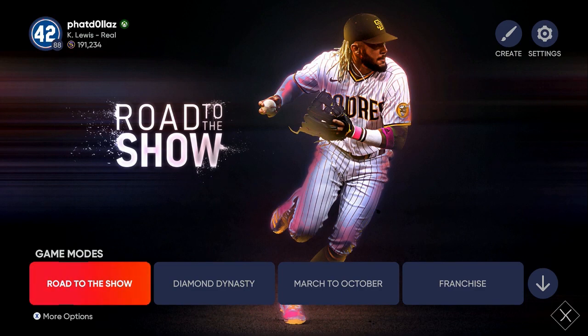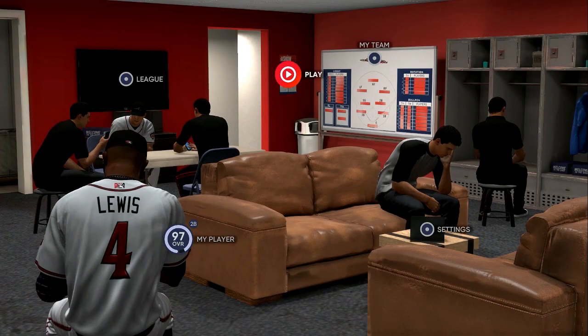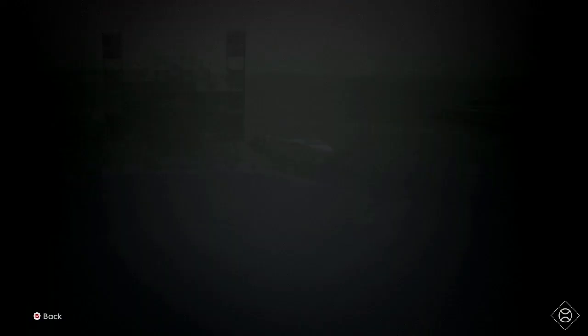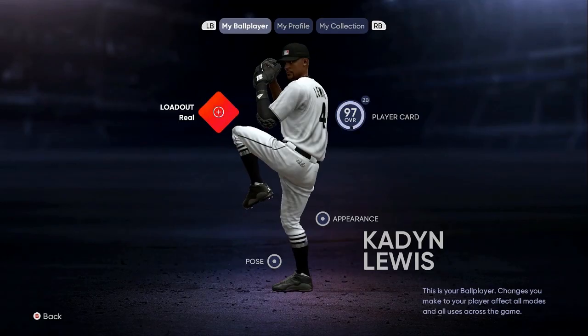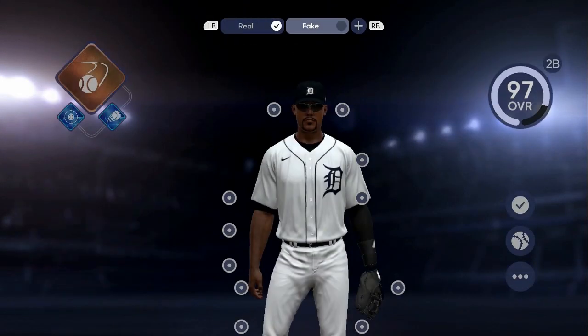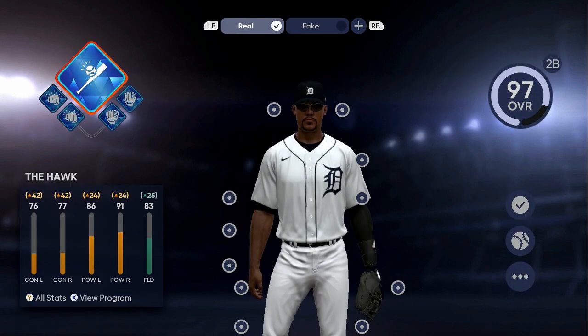We're going to go to Road to the Show and I'll show you how my player is originally looking. My original player is an 88 overall without the boost. Once I go into a new Road to the Show, you can see with the updated stats he's a 97 overall — but he's really just an 88. So we got a real and a fake: my fake is the pitcher, my real is the second baseman and shortstop.